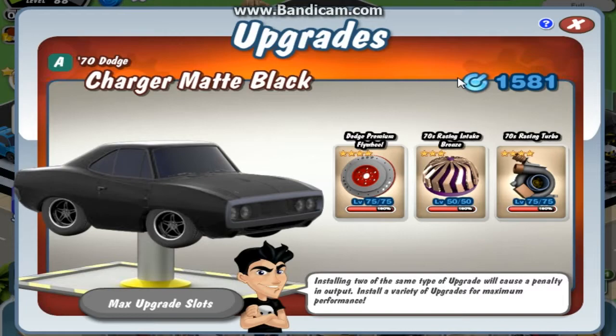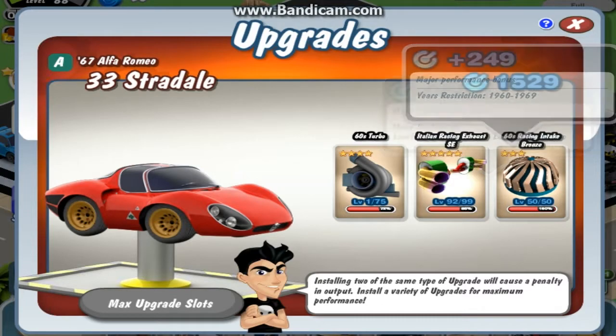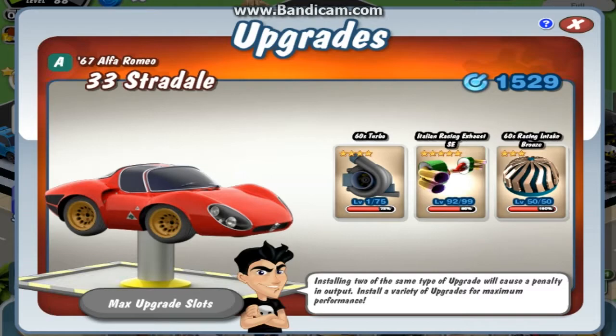Let's move on to the third car, which is the Alfa Romeo 33 Stradale. This car is not fully complete, but I can pretty much predict what the ending horsepower is going to be. I did try to use a Ferrari for this, but I only have two Ferrari parts, not three, and I'd get a lot of problems building up cars with them. So I ended up going with this — it has three parts: a racing intake, which gives a low output, and then the Italian racing exhaust special edition, which is a bit more of a forever part.